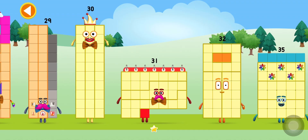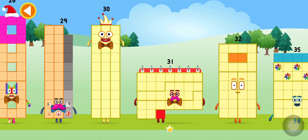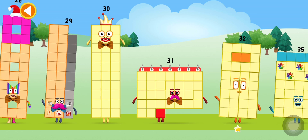Pick a number block to play with. Twenty-nine, thirty, thirty-one, thirty-two.